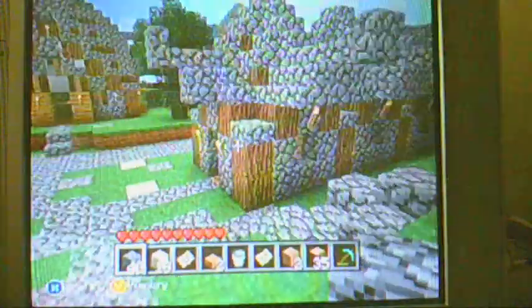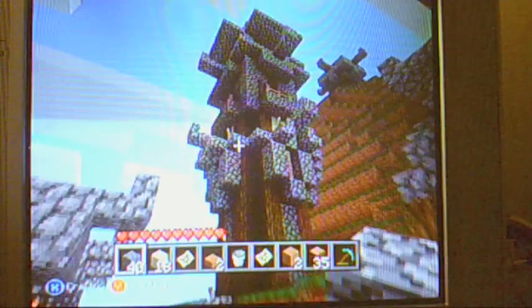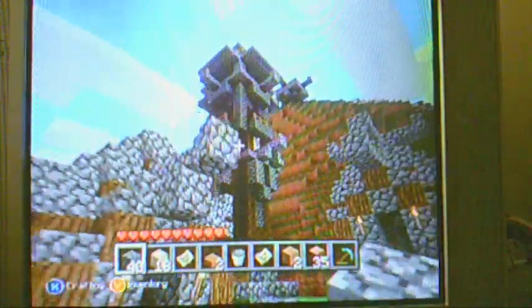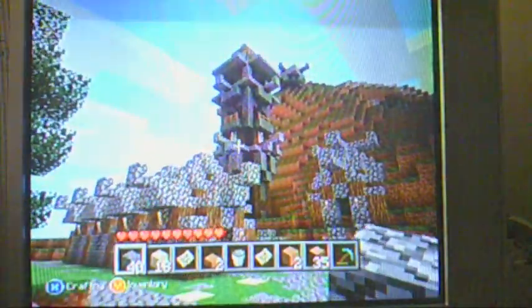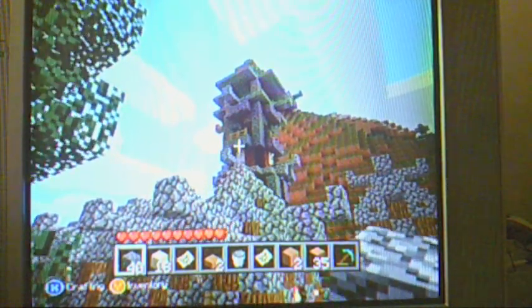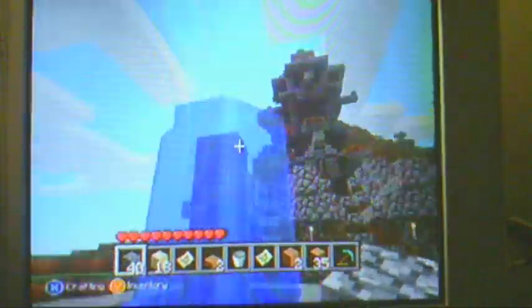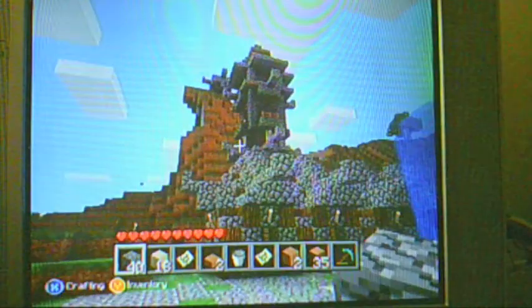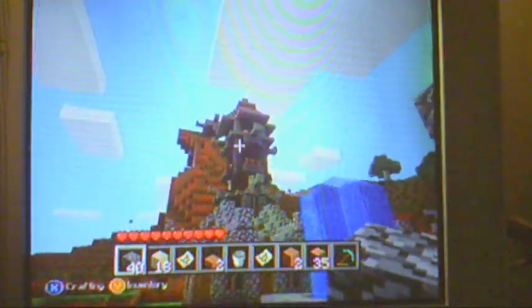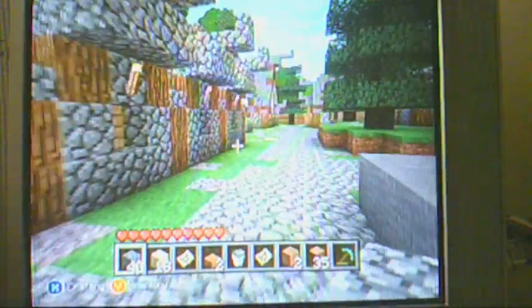Right beside it is this Asian guard tower thing. That's where you can see the fence up there — that's where people would stand. There's a ladder going up there, and then above it there's another room that has a fire up there. So it's basically like a guard lighthouse thing.